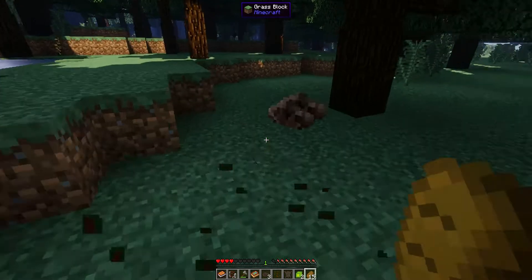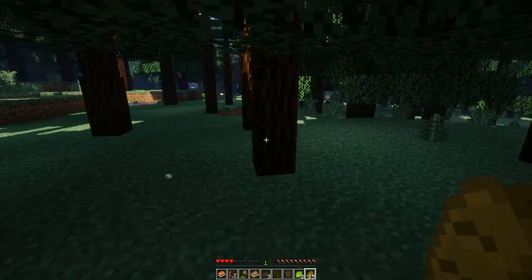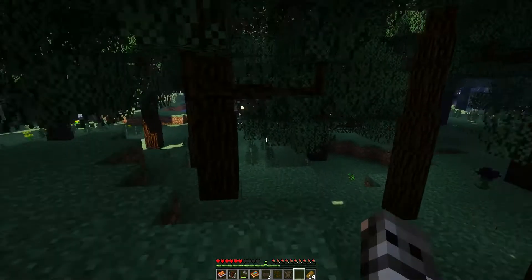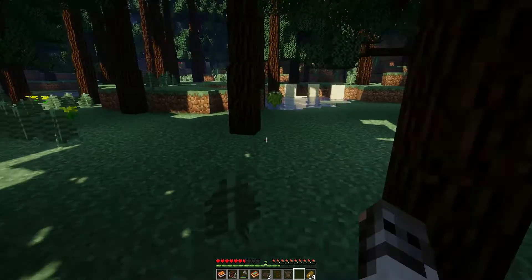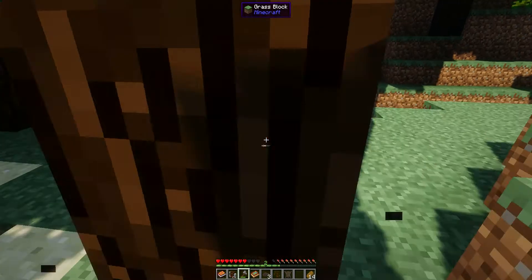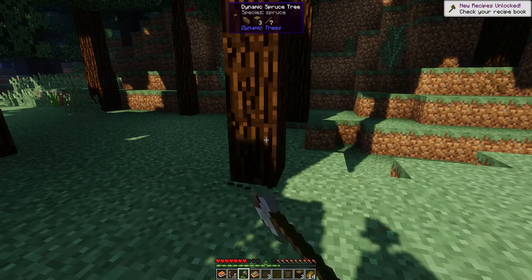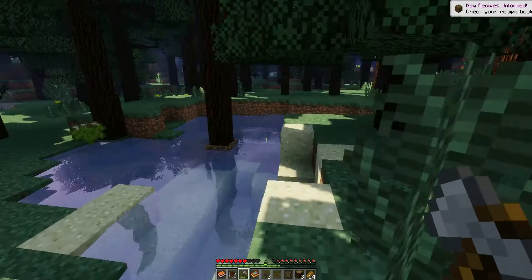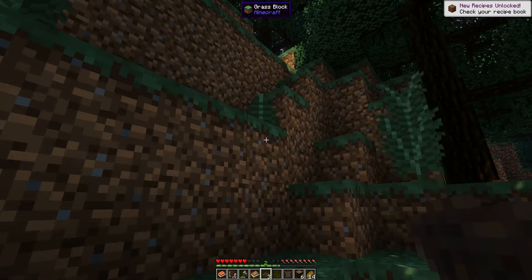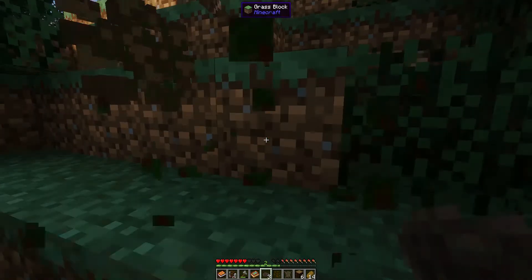We're just going to go on a little adventure here and see what happens. What's this? That is a pinecone of some sort - I'll grab it, I don't even care. I probably should chop down a couple of these trees. I don't want them to land on me because I think if they land on you, you can die. We're also going to grab some sand because I did put in ore excavator just so we can have a bit of an easier time.